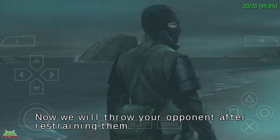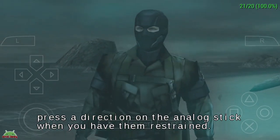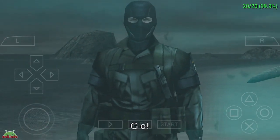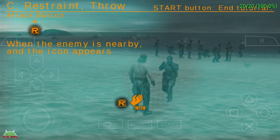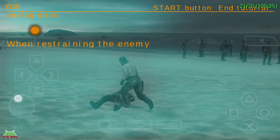Now we will throw your opponent after restraining them. To throw an enemy to the ground, press a direction on the analog stick when you have them restrained. Restrain your opponent and throw them on my command.